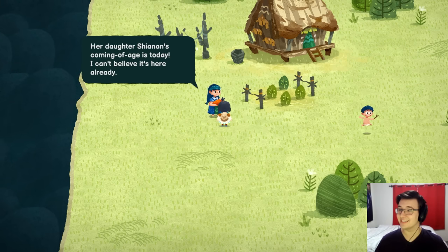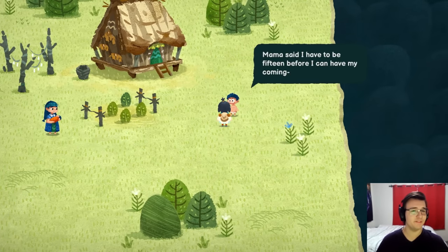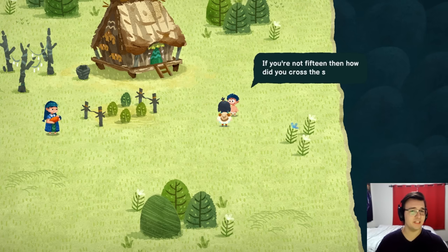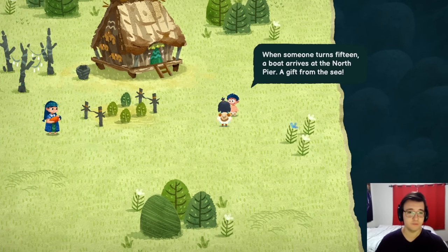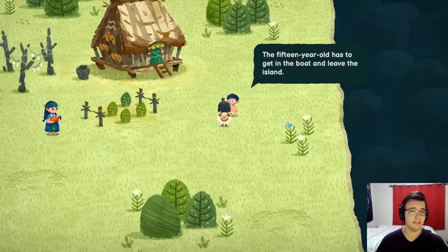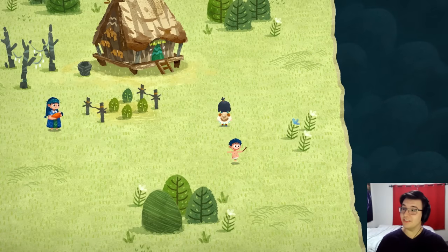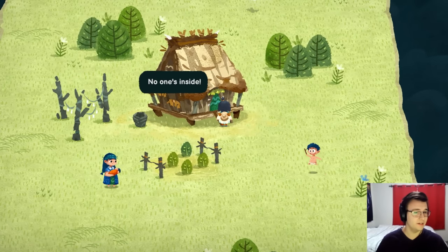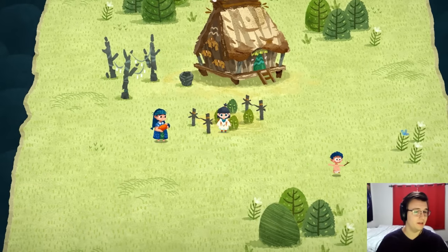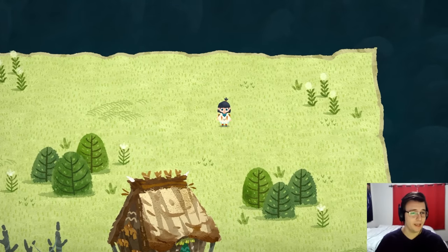I'm trying my best, okay? The kid says: 'Mama said I have to be 15 before I can have my coming of age.' 'When someone turns 15, a boat arrives at the north pier — a gift from the sea. The 15-year-old has to get in the boat and leave the island forever.' I want to leave forever — that's like a month. Well, clearly they have to recruit more people to come back and join their island cult. Let's find the next piece of paper and expand on this map.